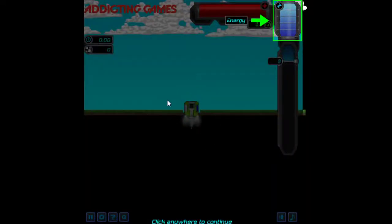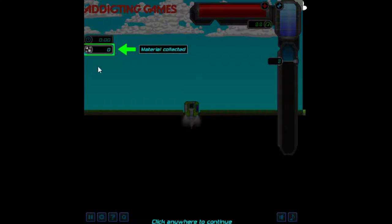Okay, so this is our mining capsule, this is our energy, our durability, which both go down the further you go down. This is our mining speed, the time — I didn't even know that was there — and the material collected. We use this to upgrade the miner.